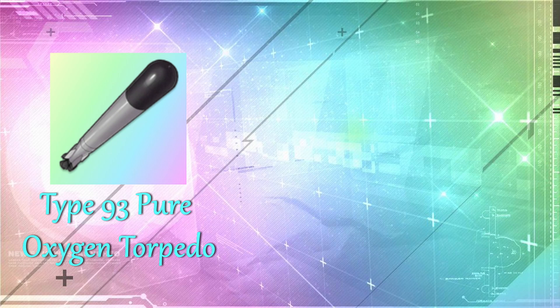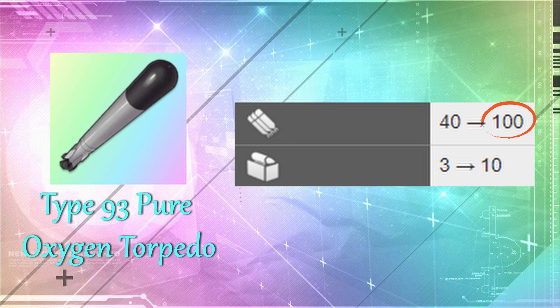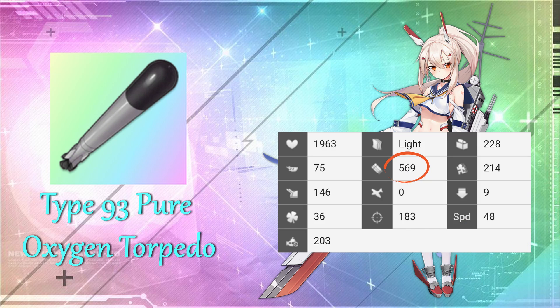The first is the Type 93 Pure Oxygen Torpedo. I'm pretty sure you see this everywhere because it's insanely good. It gives a 100 torpedo stat bonus, so if you like torpedo-focused play, this will pretty much allow you to one-shot enemies. A perfect example is Ayanami — her already insane torpedo stats plus this torpedo can make her instantly kill anybody very easily, especially when you have two of them equipped. Even if they don't die, they will still take an insane amount of damage. Personally, I think two is a bit overkill so I usually have one equipped. It is best to get a number of these considering how many torpedo-focused ships there are.